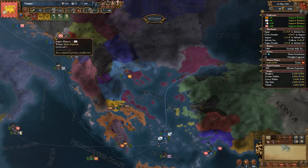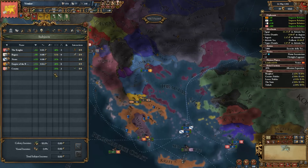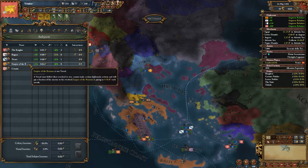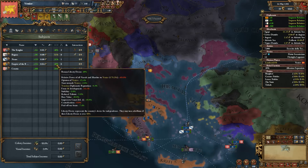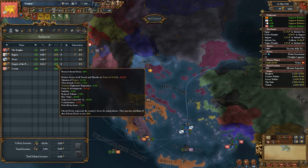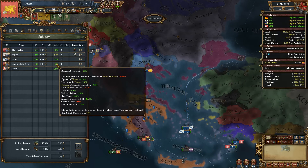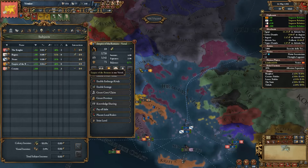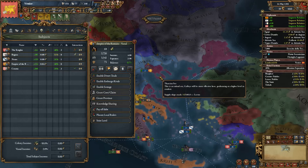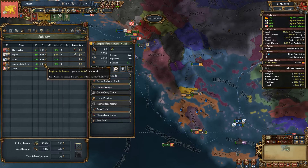My argument against that was that these provinces are completely useless for me until I annex them. We have Empire of the Romans as very friendly with us, 154 relations. They are still at 40% liberty desire despite that. Of course you can make the argument that that's mostly down to relative power of all vassals, and yes it kind of is. But even so, them at 68 development only give me 0.04 ducats. They have 0 troops and they gain like 2 troops when at war. They are kind of useless — vassals are not useful.